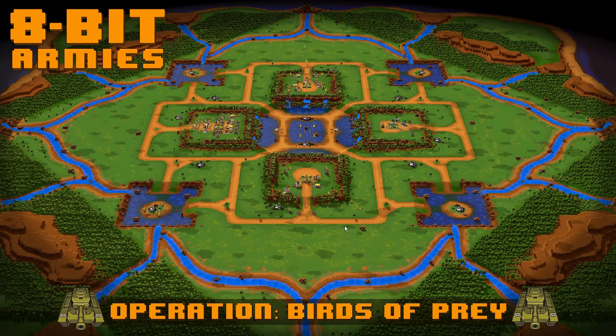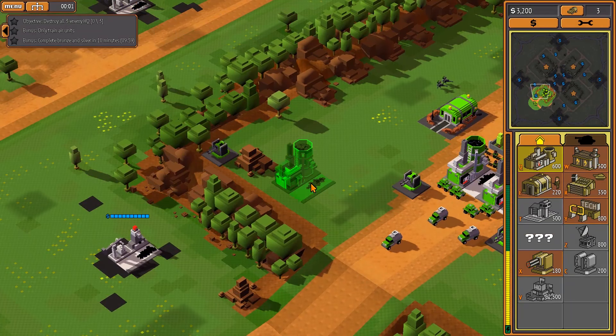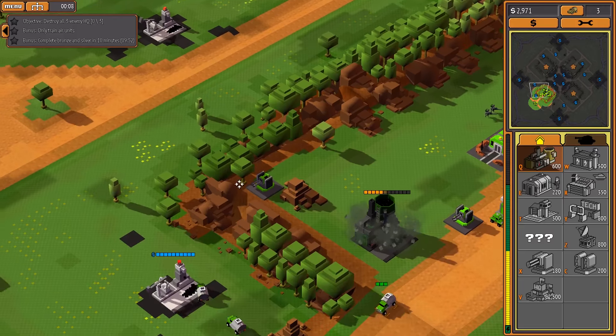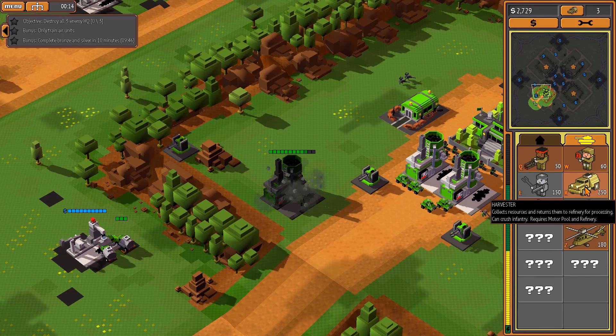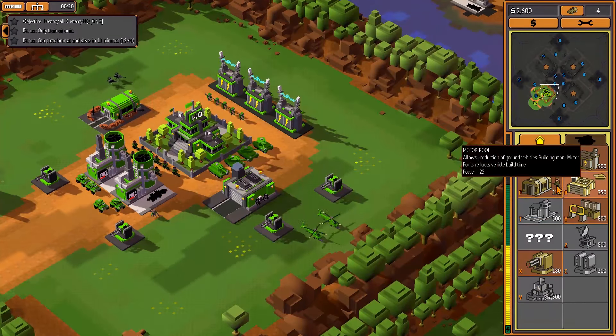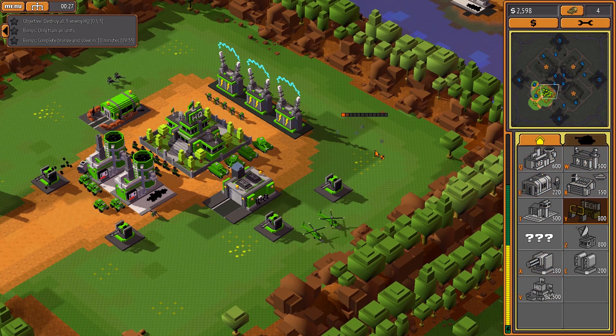I honestly think this one's gonna be pretty easy compared to some of the other ones. It looks like we have a ramp that goes down into there. I may not get another harvester... well, we will. I just realized I can't actually train a harvester because — air control — I need a tech thing.